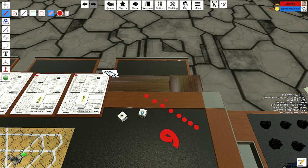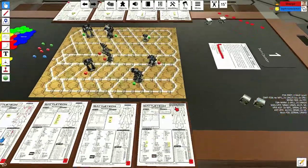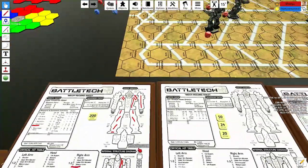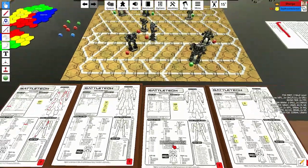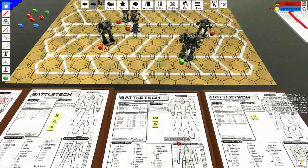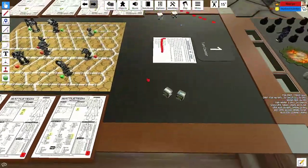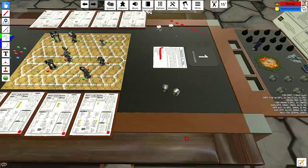The Fire Starter hit the Dire Wolf with a single laser, while the Dire Wolf hit the Fire Starter and caused a lot of damage. The host acknowledges this is expected — Seth shot a 35-ton mech with a 100-ton mech.